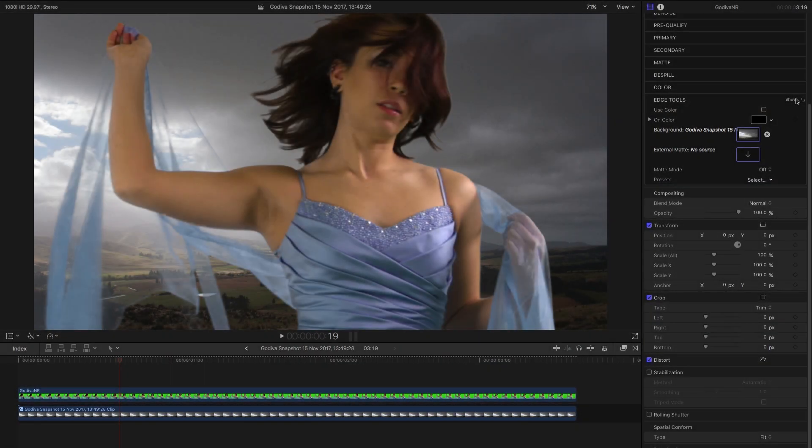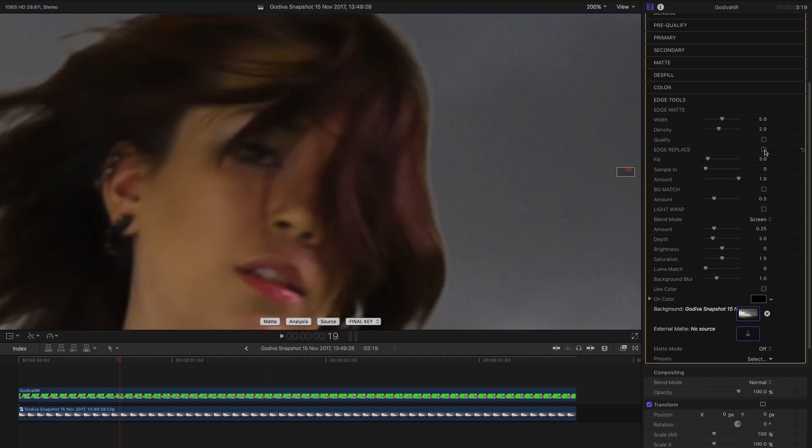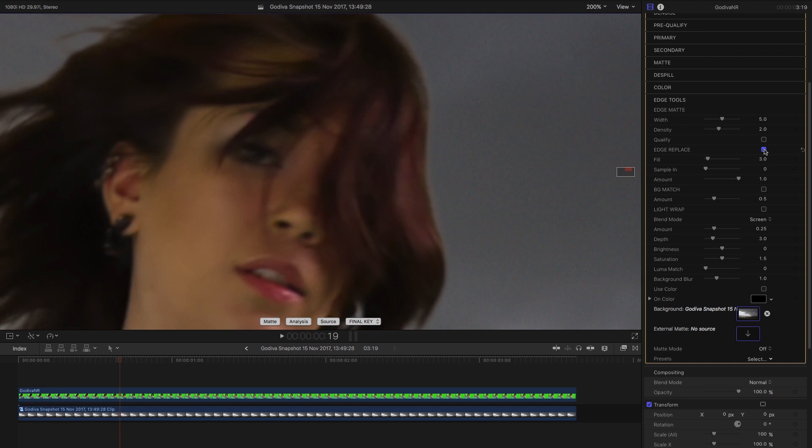Now let's look at the new edge tools section. Opening it up, there are two new features: edge replace and background match. You'll notice there's a bright edge to the right-hand side of her hair, and we can very easily fix that with edge replace. Turning it on, you can see the immediate improvement — it's taking care of those edge pixels by synthesizing new pixels based on the rest of the foreground. Any time the edge pixels aren't looking quite the way you like, edge replace is a good tool to try.